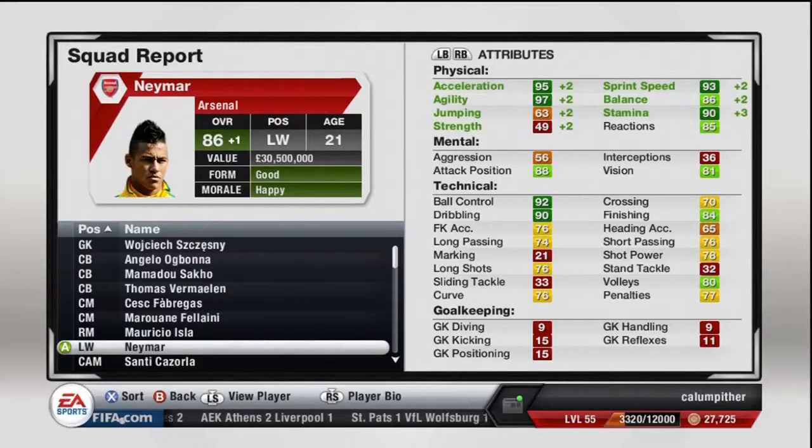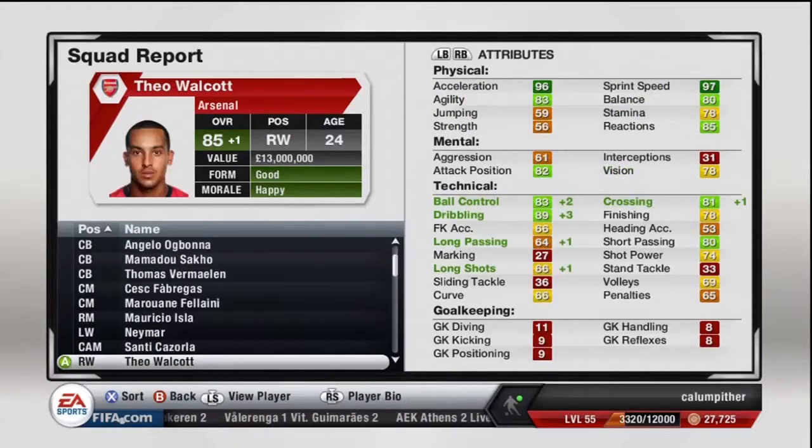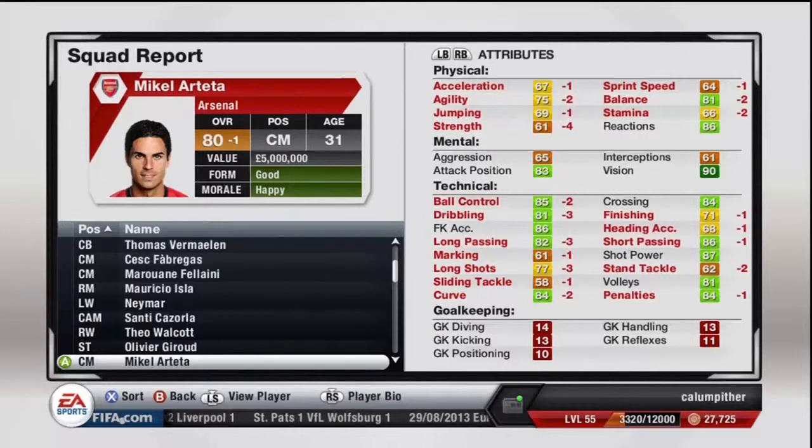Neymar has already improved on the physical end of things a lot — sprint speed 93, acceleration 95, agility 97, stamina 90. He's just a great player. Kuzula is improving on his vision and his ball control, which is what he needs — 80 overall. Walcott is 85, look at all those improvements and his sprint speed is phenomenal. Giroud has been improving slowly but surely. Arteta has gone down a lot.